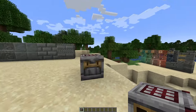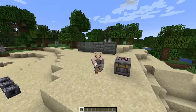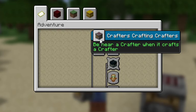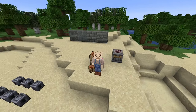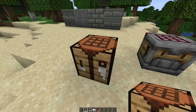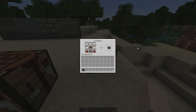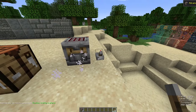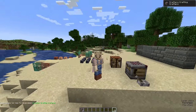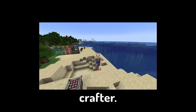Next we have a crafter, which is a block that auto crafts stuff for you and it's used for one of the brand new advancements called 'Crafters Crafting Crafters' — we need to be near a crafter when it crafts a crafter. For that I'm going to need a crafting table to get the crafting recipe of a crafter. For the crafter we need five bits of iron, two redstone, a dropper and a crafting table. Now if we activate it with redstone we should get the advancement 'Crafters Crafting Crafters' for crafting a crafter with a crafter.